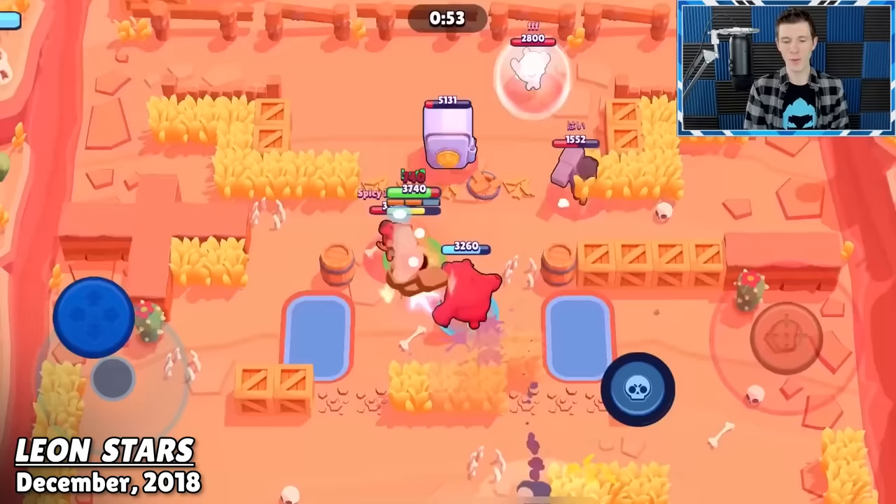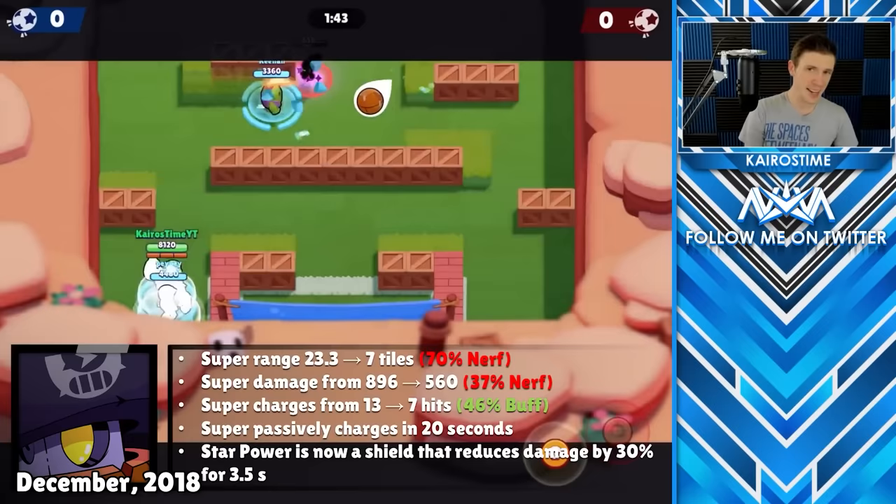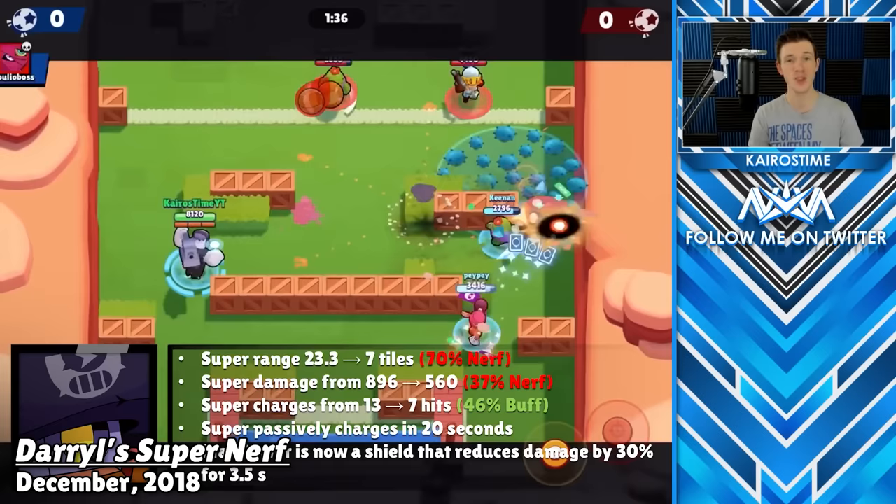It didn't help that he was a legendary brawler either because he was just busted. This update also toned down Daryl's super range from 23 tiles down to 7 tiles in length, which took him down from one of the best brawlers in the game to being one of the worst, even though Supercell gave him the first super to automatically charge over time.